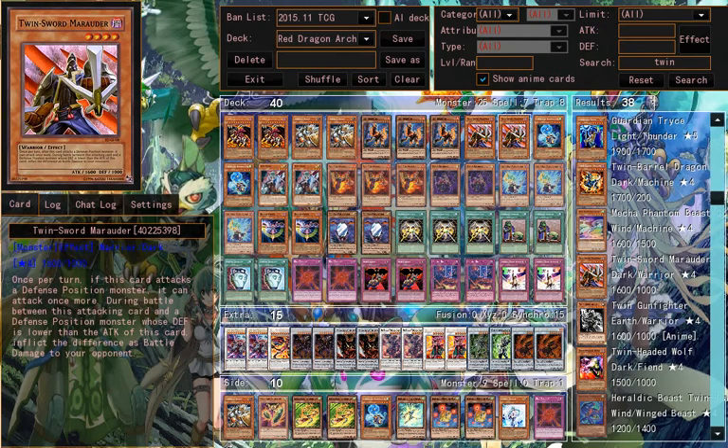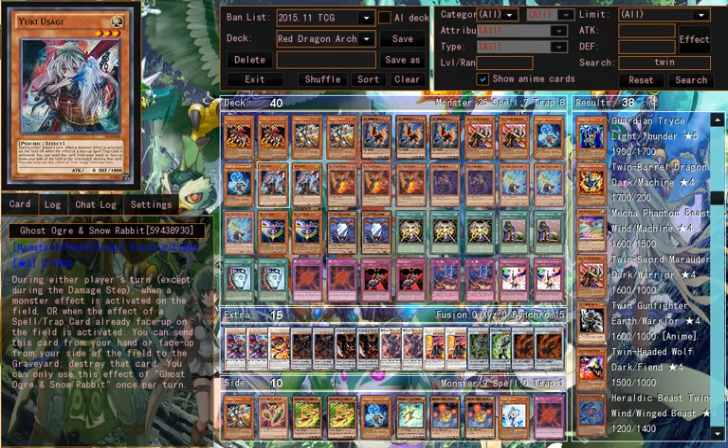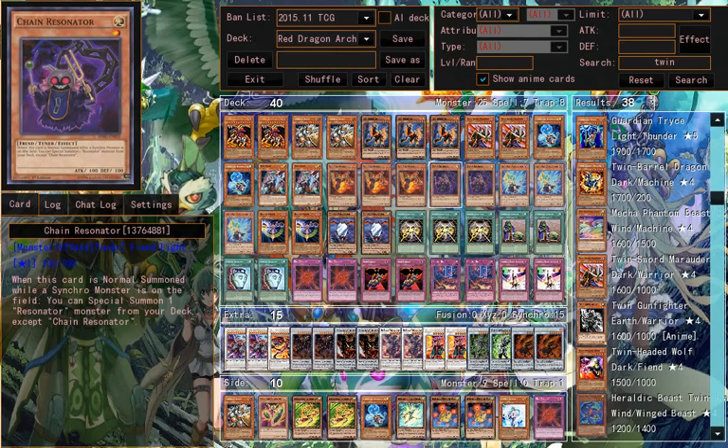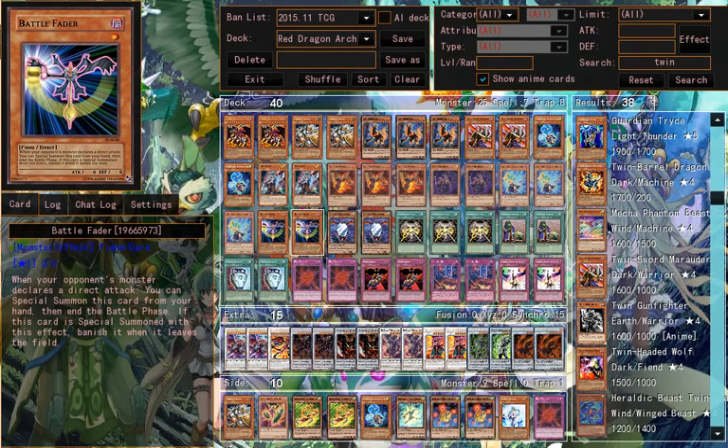Twin Sword Marauder — this card can attack twice if it destroys a defense position monster, and it does piercing damage too. Creation Resonator, Yuki Usagi, Red Resonator, Chain Resonator, Synchron Resonator, Battle Fader — this basically ends the battle phase if you have no monster on board.